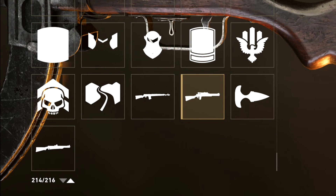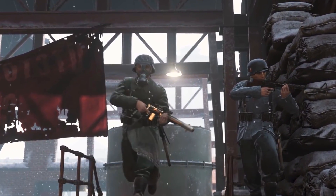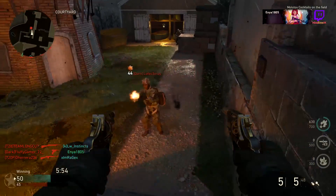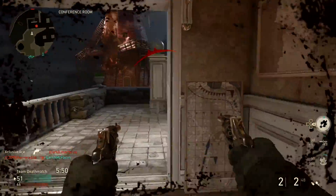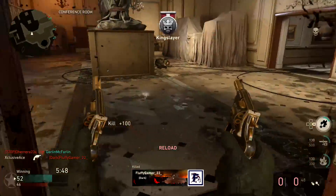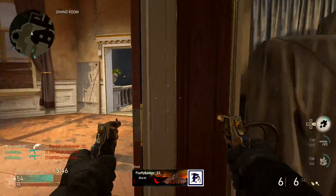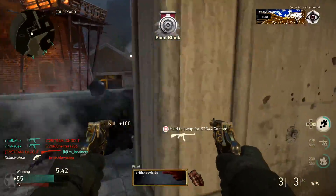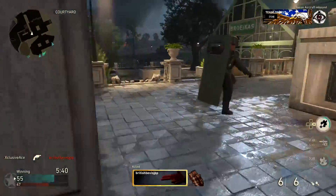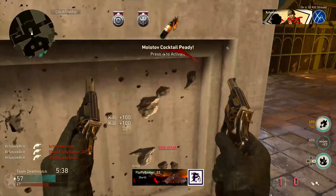The first one that really caught my eye is the Delisle Carbine — one I talked about last week on the channel that was shown in the DLC 3 trailer, so it's already confirmed to be coming to the game. It is now confirmed that this will be in the sniper rifle category, and it has a built-in suppressor so it always keeps you off the radar.